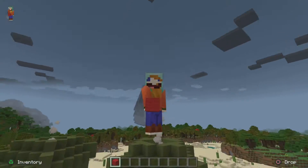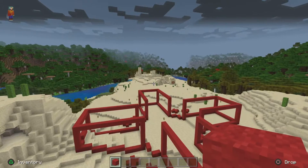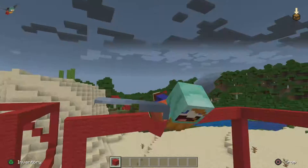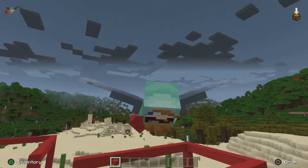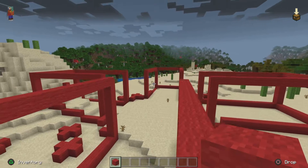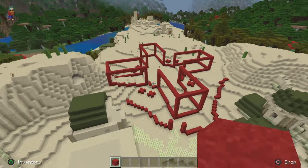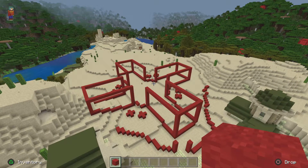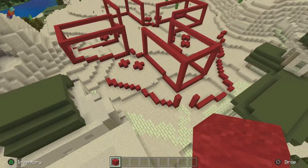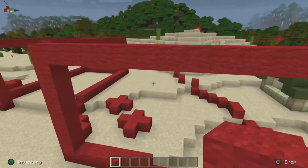Phase one of step one is complete. In the case of building this castle — or I guess it's kind of more of a palace, there's a slight difference — I'm going to take the planning phase, which is step one, and build it in four phases. This is the bottom phase, then we'll have a second phase held up by pillars.